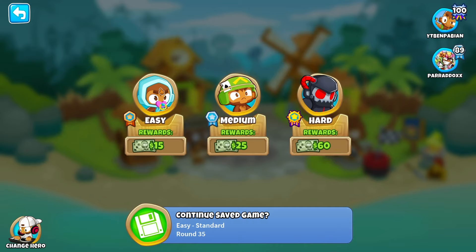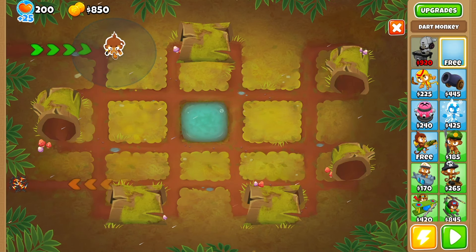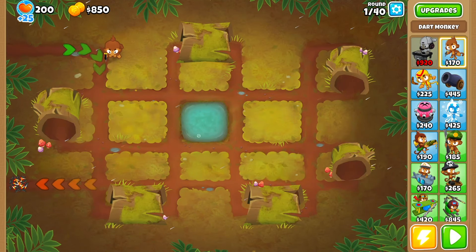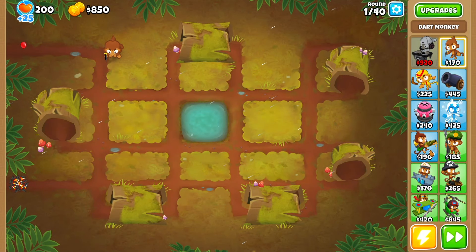So we'll jump into the good old Logs map — Easy, Standard. We're going to create a Paragon; it's probably going to be a Dart Paragon. And we just gotta, you know, play the game.